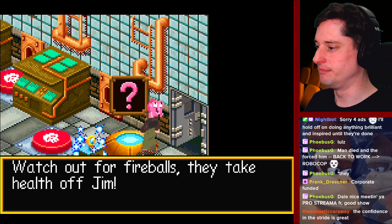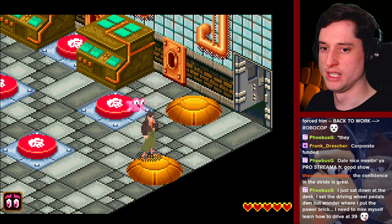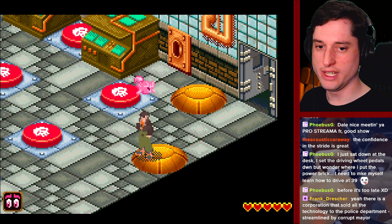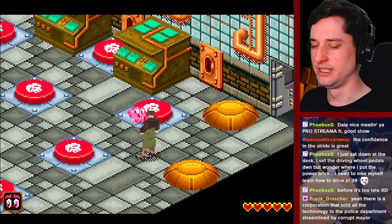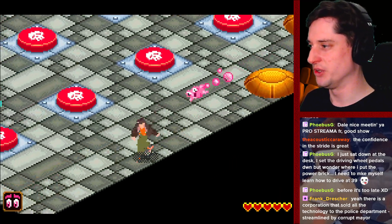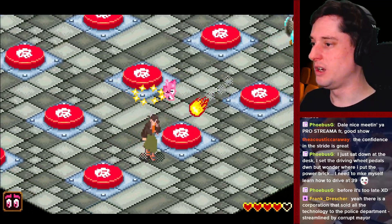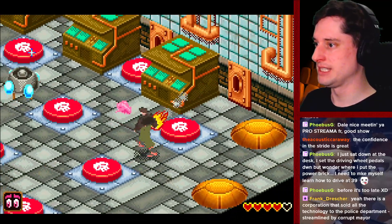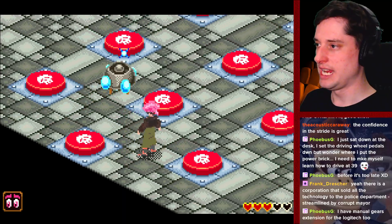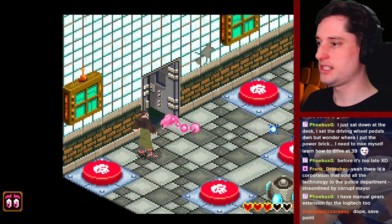This young man has swag and then some. By activating the checkpoint, you will respawn here. I didn't make myself learn how to drive at 39 — of course, it's too late. Does the corporation sell all the technology to the police department? Streamlined by a corrupt man, yeah. I should just watch it again. Oh, I see — the death buttons. The buttons that eat people. I have a manual gears extension for the Logitech too. What perchance are you playing? A bit of F1, a bit of Gran Turismo, a bit of Forza. Euro Trucks. Nice.